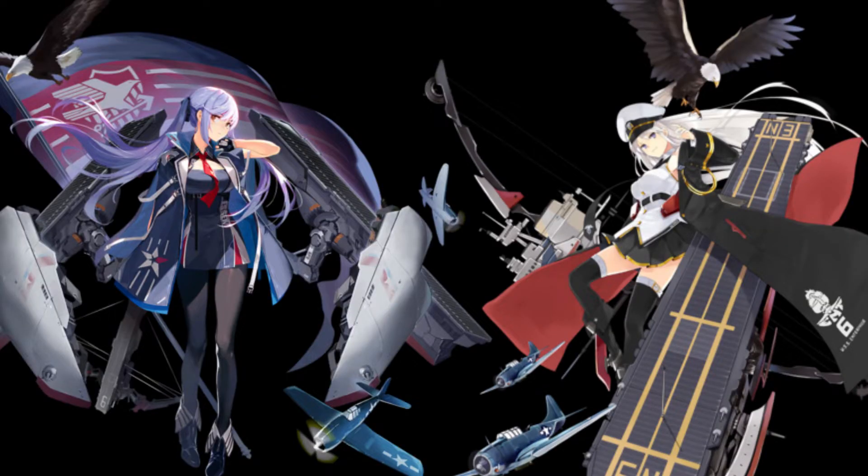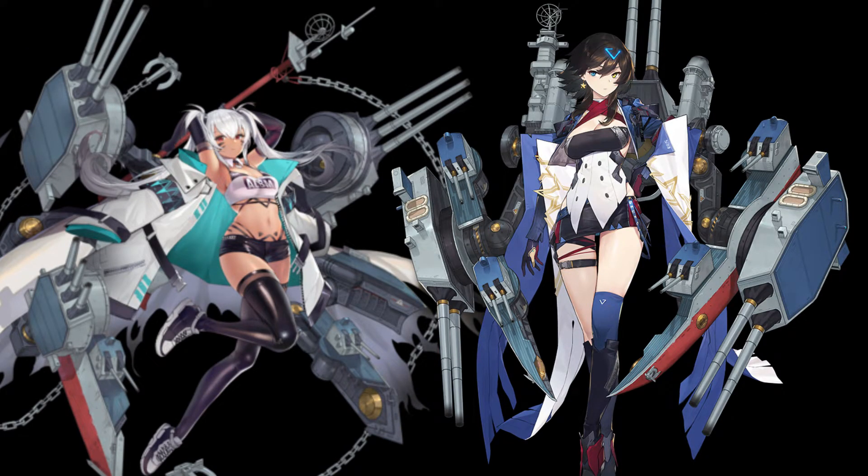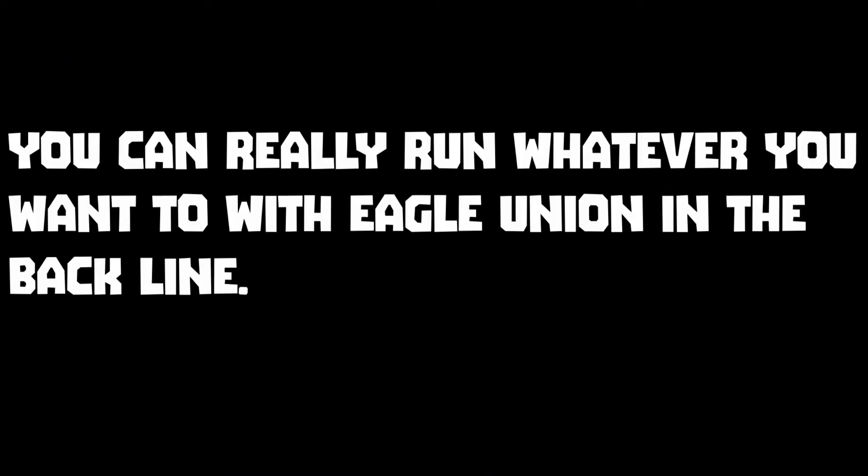Now, your back line for Eagle Union is pretty set. You have your carriers like Enterprise and Essex, which can handle whatever. You have Alabama and Georgia for shelling. And really, whatever else you need to use or want to have, you can run it — triple CB, triple BB — and it's going to work with the Eagle Union.